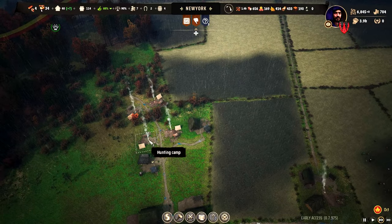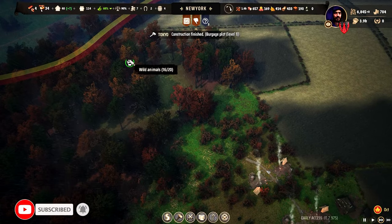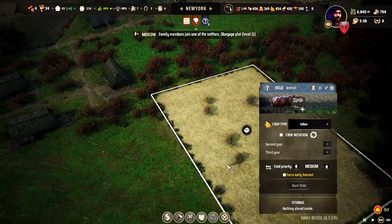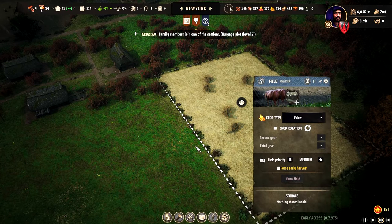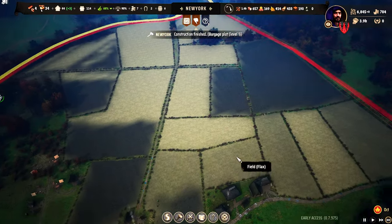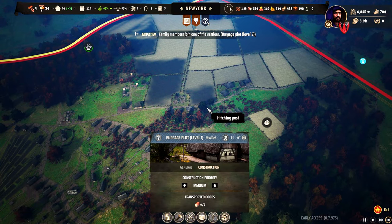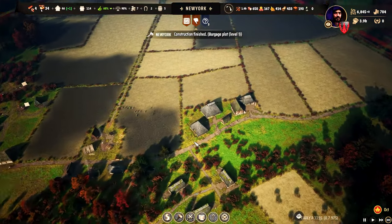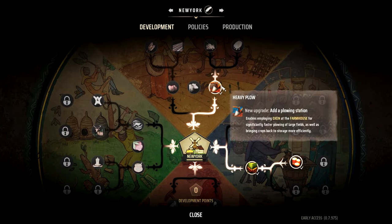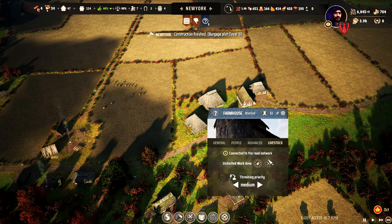We have four camps that can hunt from this area and these wild animals. We set this to follow all seasons. It should be in winter — yes, you are in winter, really in winter. Farmhouse here — somehow we cannot. We already unlocked livestock here and asked two people to work there.